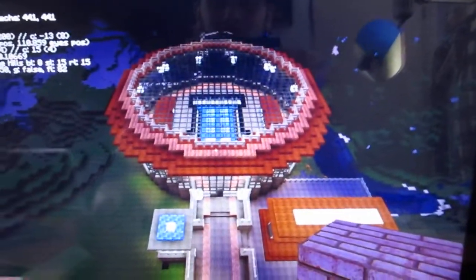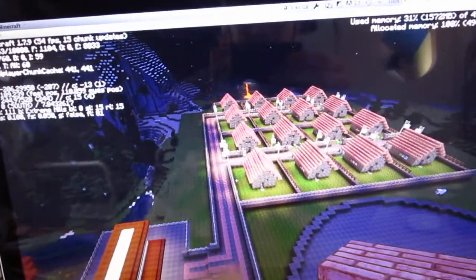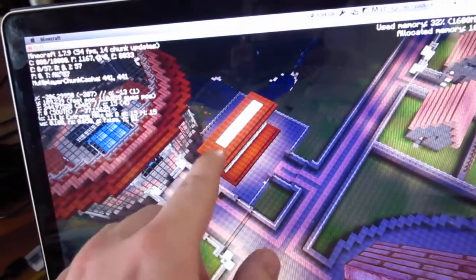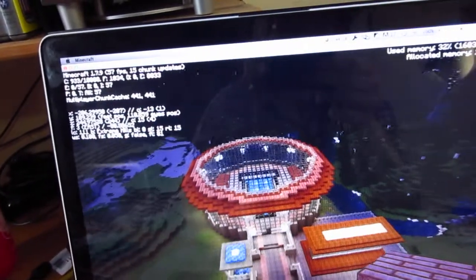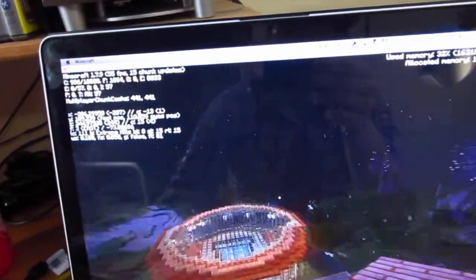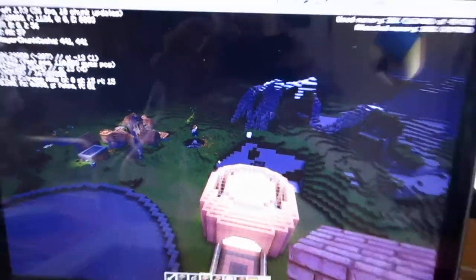Now basically you have this — it looks like the old spawn but it's not. This is purely the default stuff that we need: a couple of houses over there, our welcome square, and our player board, which has been completely filled. Luckily I could copy that one-to-one. The spawn area I'm very happy with, and we have a completely new area of mountains and cool places that we can build from scratch.